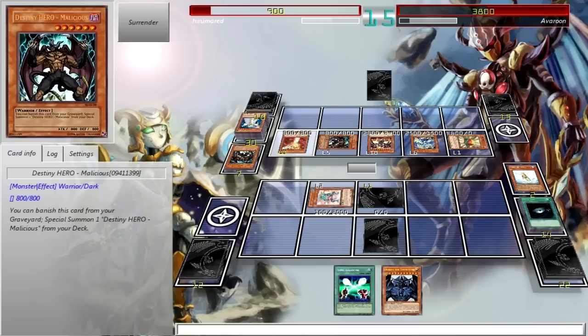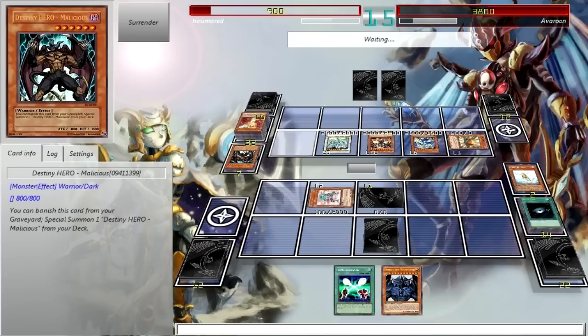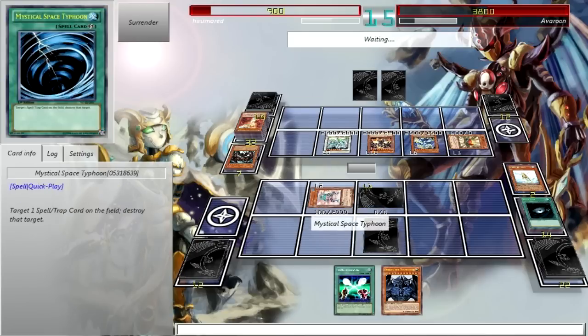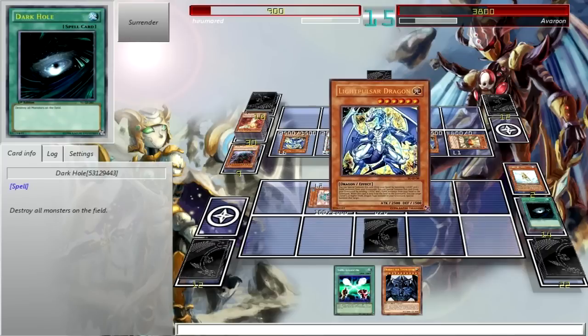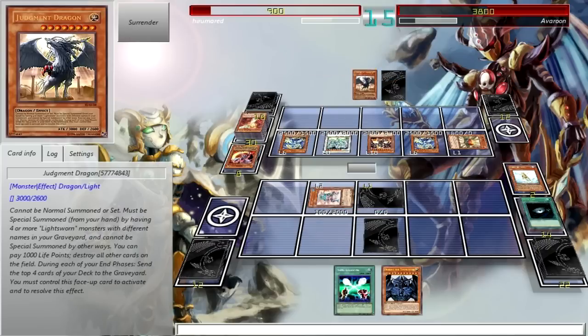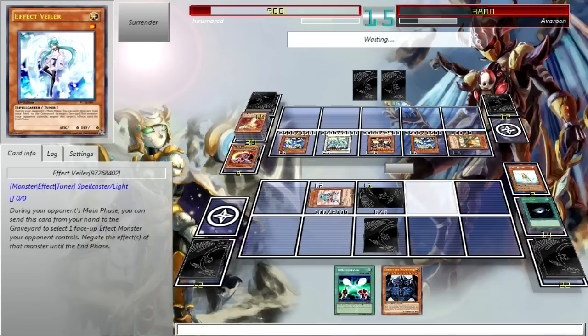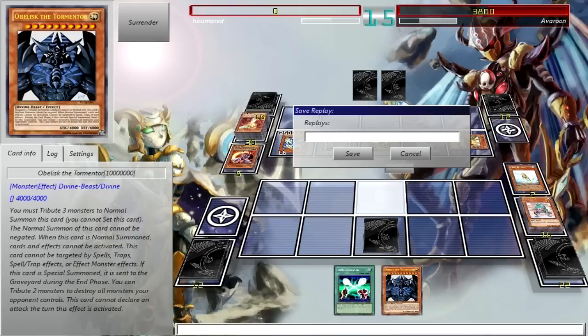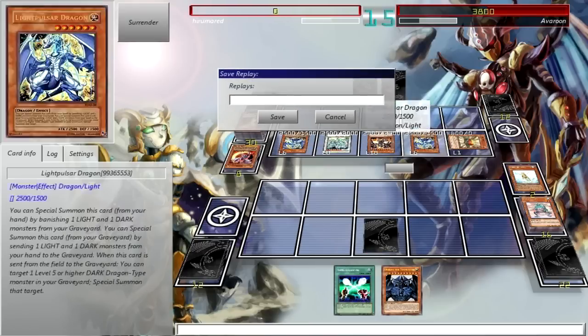Lightsworns are actually not half bad. I forgot about that effect. Just attack for game already. He brought out a Stardust Dragon, which means he's afraid of my face-down card. And a Judgment Dragon — let's bring out Judgment Dragon and blow up the field, just for fun. Another loss — I got unlucky. I would say it was bad deck building, but this deck is awesome.